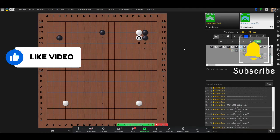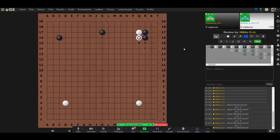A is okay but a bit slow — it just builds a wall, which is nice, but then white will simply play B and you'll be in the same situation anyway. So B is the key move.